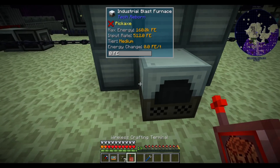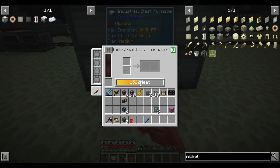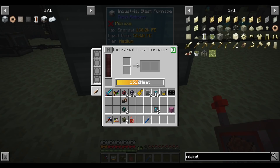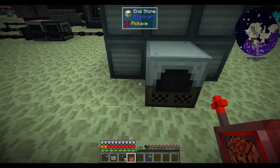Unlike GregTech blast furnaces, these blast furnaces do accept overclockers, and just like the other machines they run crazy fast with overclockers. Lastly, all the IO is done in the controller block — there are no hatches or any of that to deal with.